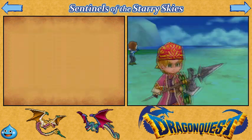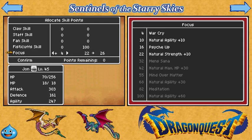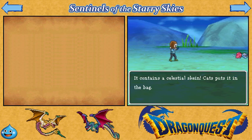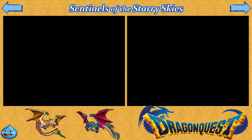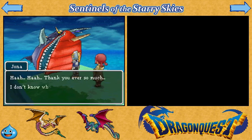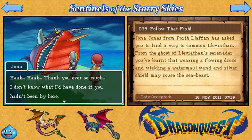Yay! We leveled up. And of course we know what we want to spend our skill points on. Yes! And we get one of those. Dude, beached whale! Environmental societies are gonna have a fit over here — save the whales! Save the whales!